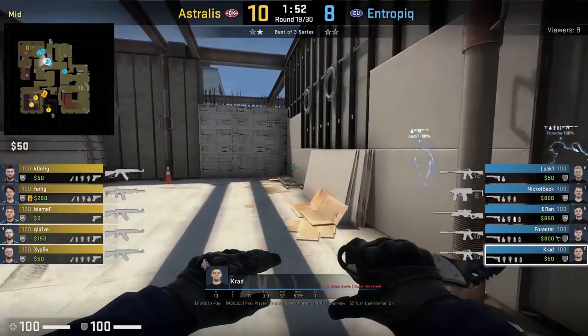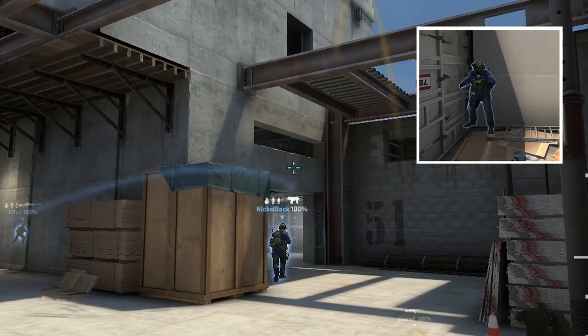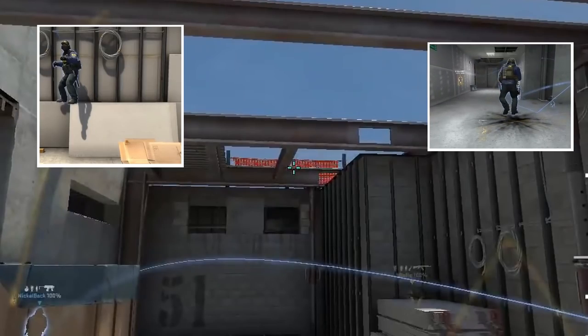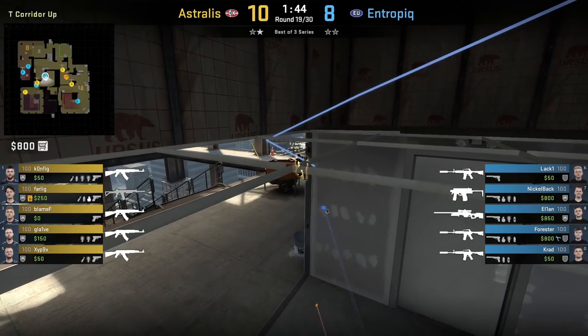Krat 2 has flashes for mid. The first flash he stands in the mid corner, aims as shown, then left-click throws. He then jumps onto the board to throw the deeper flash, aims here, and left-click throws. The flash blinds Config at gen, assisting the kill for Nickelback.